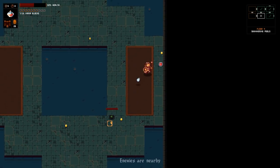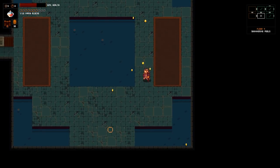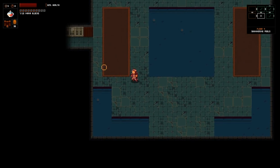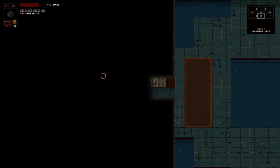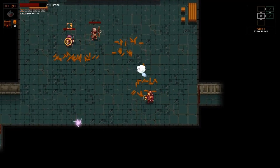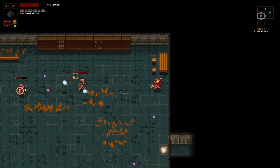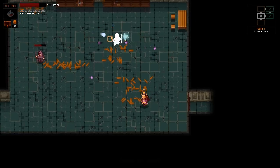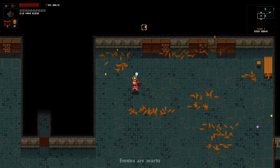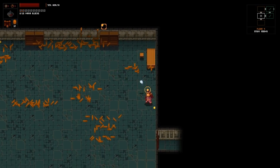Wow, no joke about the extra health and mana globes. This is working out. I wasn't expecting the glass cannon to be a particularly salient strategy, but so far it's doing work. Yeah, so I'm just going to pelt in their general direction and focus on dodging, because since we have that splinter spell it kind of works in my favor.